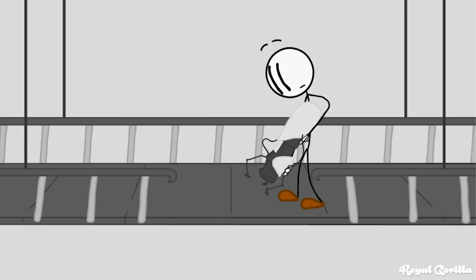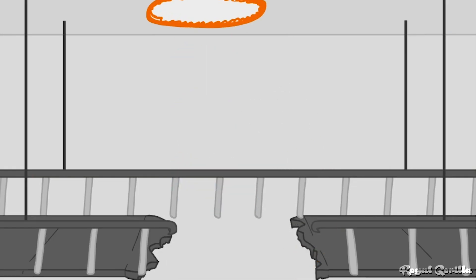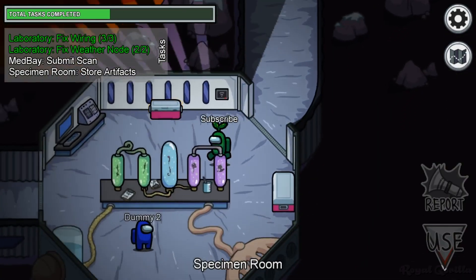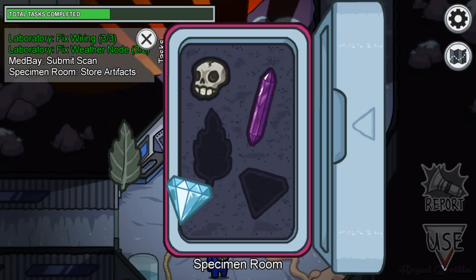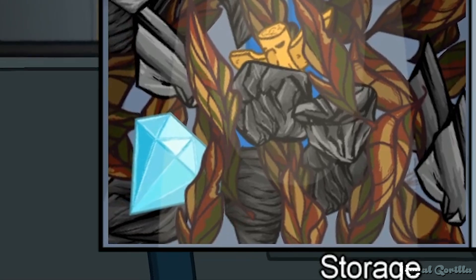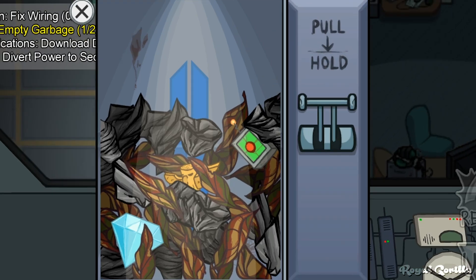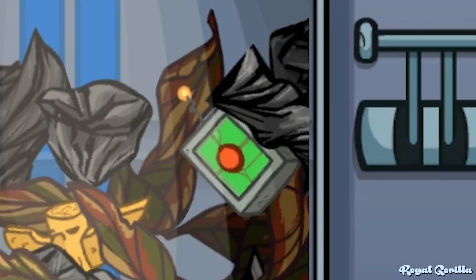One of Henry's misadventures involved the theft of a very large diamond. This diamond can be found in Among Us, although it's a lot smaller. In the Polus specimen room, the diamond appears as one of the specimens needing sorting. It also appears on the scales when disposing of the garbage in storage. While we're here, you can also see Henry's teleporter in the garbage chute.